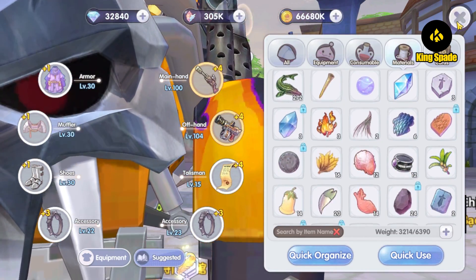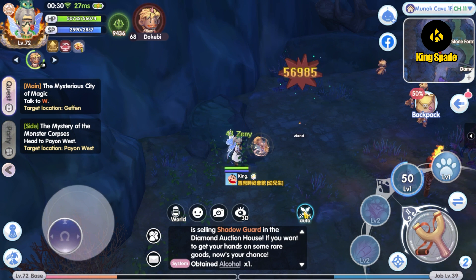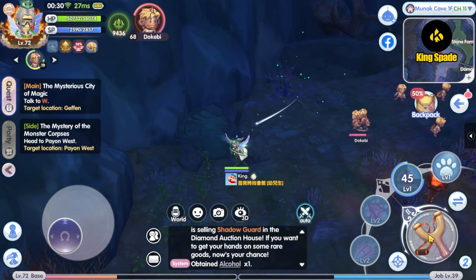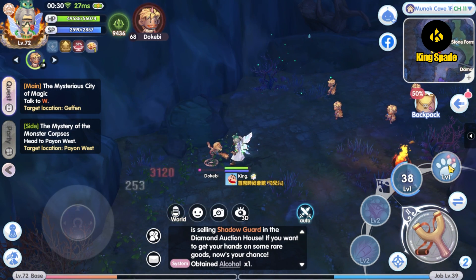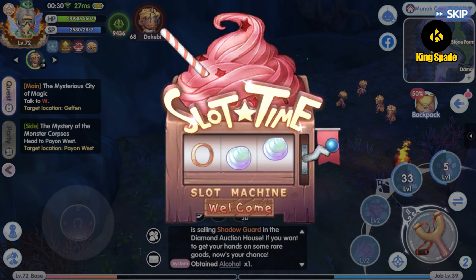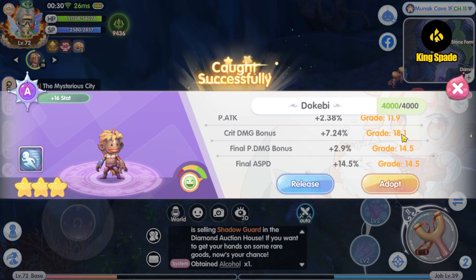I ended up getting 12 taming items, just in case the first try is a bad catch — meaning just another B grade pet. Alright, let's get the Dokemi pet. Nice! A grade Dokemi pet on the first try, and it got a high aptitude value on the crit damage stat as well. It's perfect.